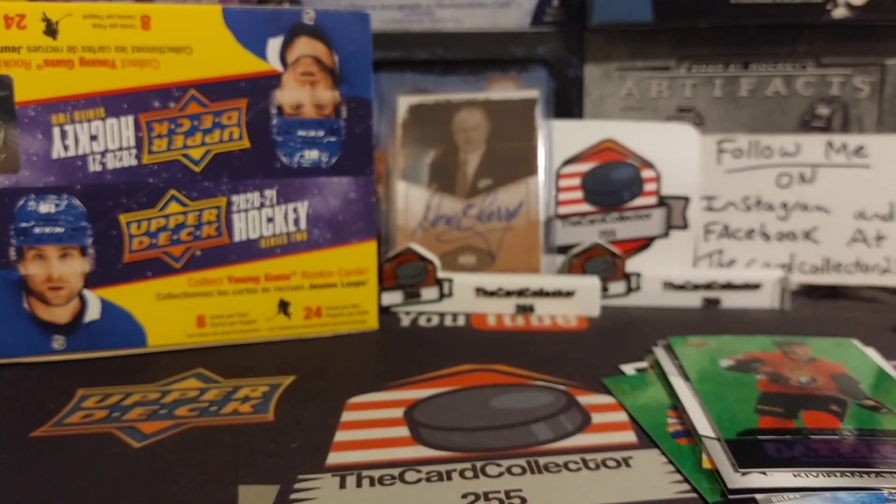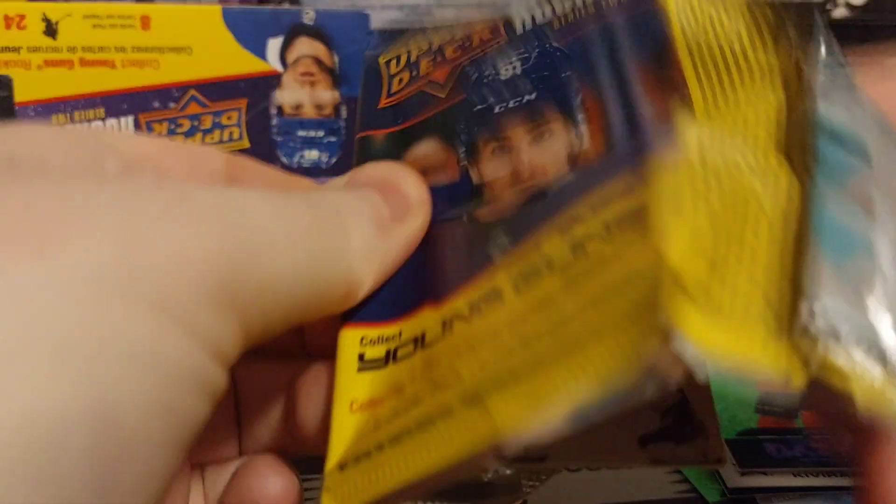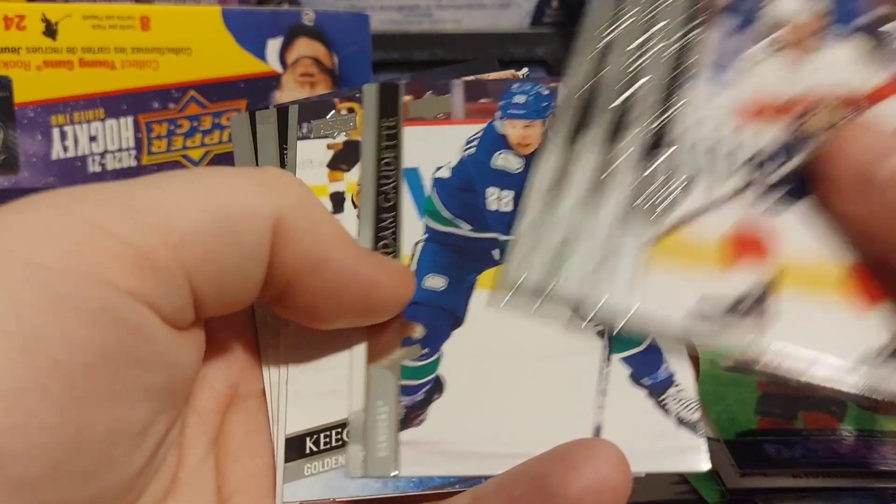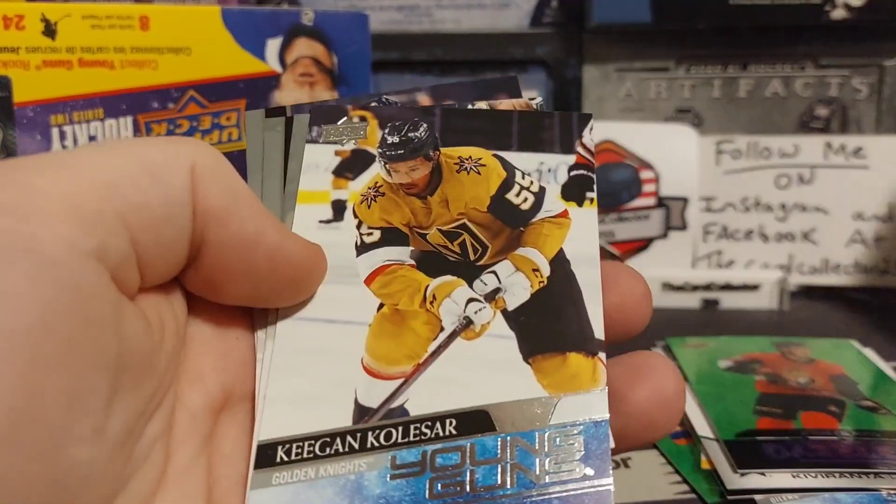Next we got a two-hitter — Philip Broberg! That is the hit we want. Broberg, Josh Norris is also a really good one. Broberg coming in as a first-round draft pick. And we got another young gun of Keegan Kolesar.